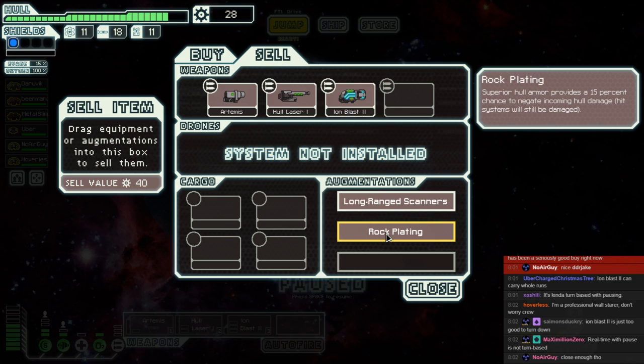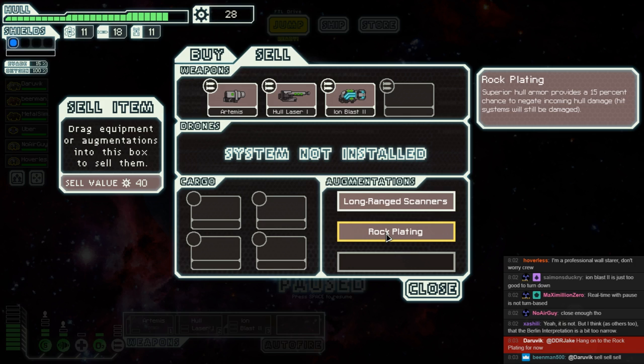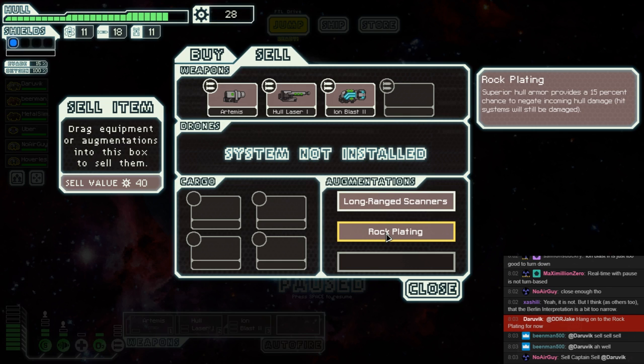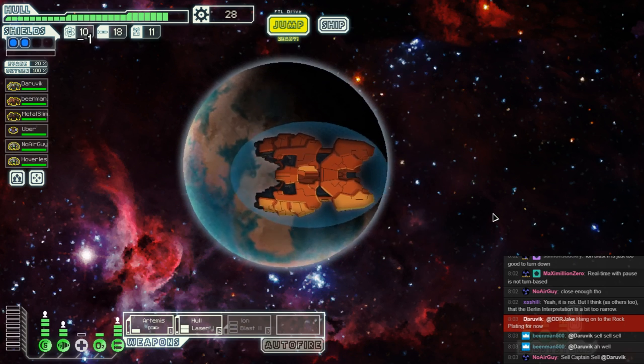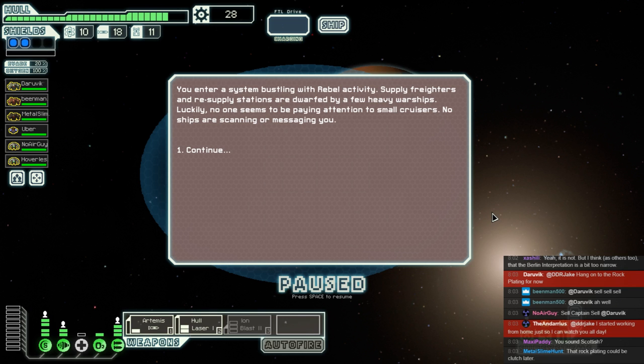I wouldn't sell the Artemis — it's still pretty good in a pinch, but we need a lot of power for our weapons right now. We need 85 scrap to be able to use these two together, and that doesn't even account for being able to actually run the system. We could sell the rock plating to help us — we'd almost have enough. I'll pose it to the captain: would you like to sell the rock plating or not? It's a super long shot that it would ever help you, or that you'll ever get the crystal ship thing. Daravik says we hang on to it for now.